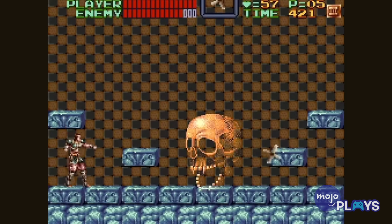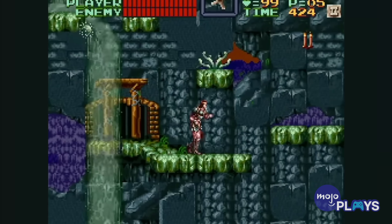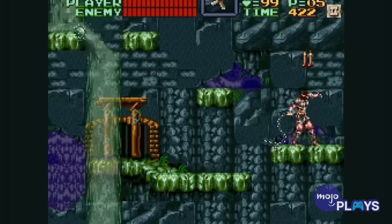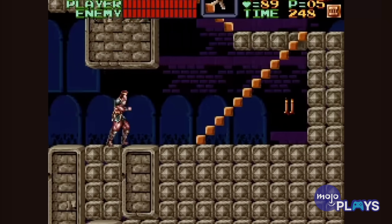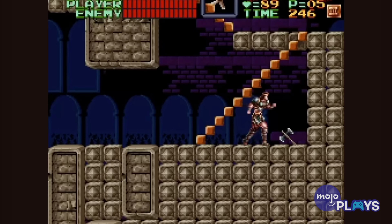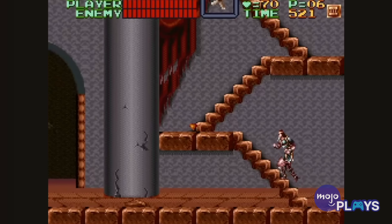It's here that protagonist Simon uses his multifaceted whip to take on the spooky creatures of the night that lurk in and around the castle. The original game's NES arcade vibes are still here and present in Super Castlevania 4, making it one of those platforming adventure games that you can return to time and time again, in the hopes of getting a better score or clearing the game stages in quicker fashion.